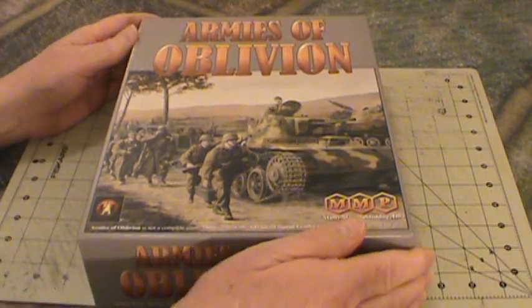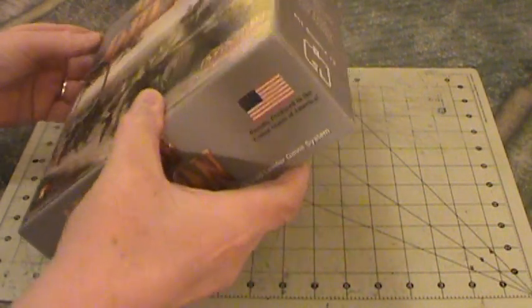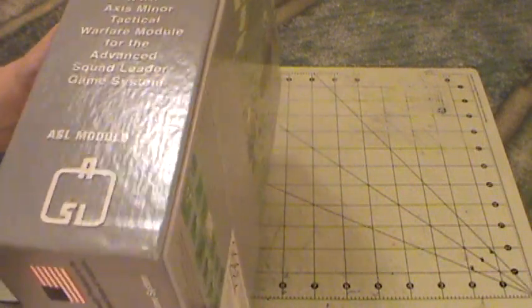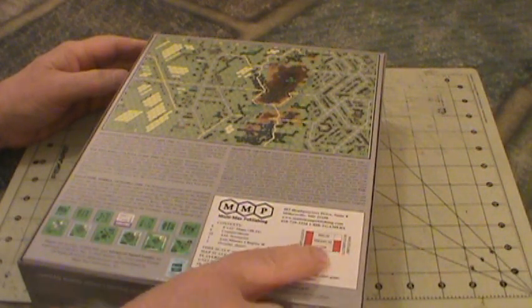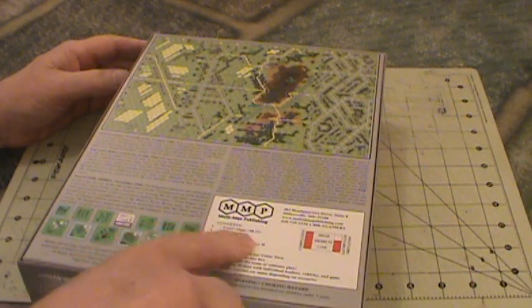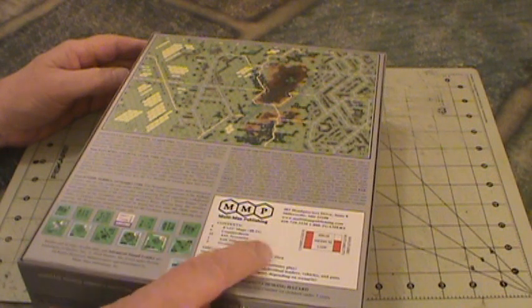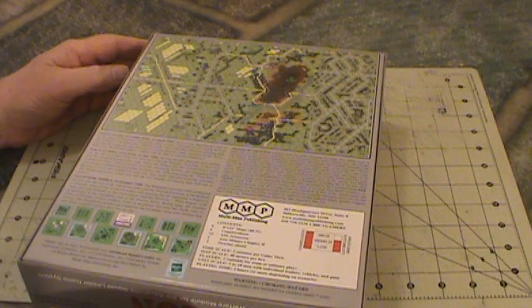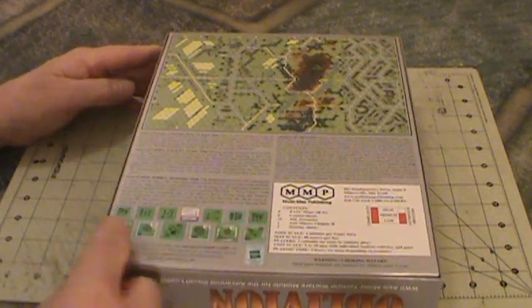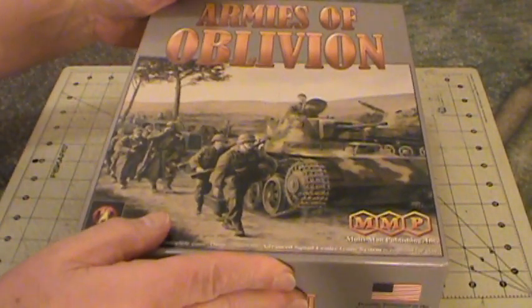I have a lot of the Advanced Squad Leader ASL modules, but this is the one that has all of the Axis Minors in it. I've been getting back into Squad Leader recently, getting ready for the Yankee ASL tournament down in Massachusetts next month. I might even do a video — maybe a playthrough of a simple game. I like the box art; MMP does a great job with all of the games and modules. Complexity: high, as anybody who's played ASL knows. Solitaire playability is medium. The contents of the box are four 8x22 maps, six counter sheets, 32 scenarios, one Axis Minor Chapter H for the rulebook, and three overlay sheets.